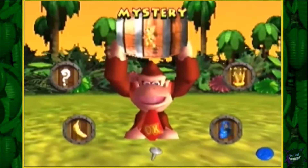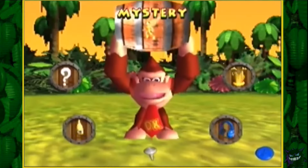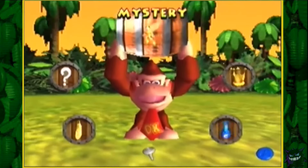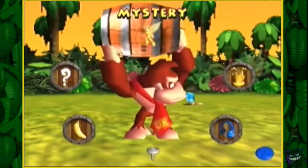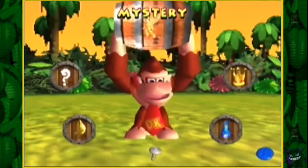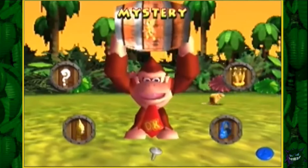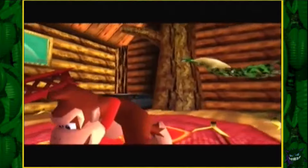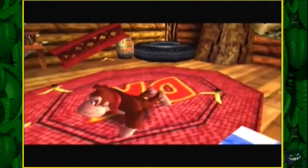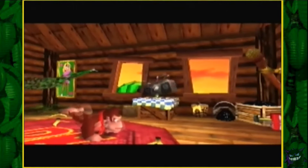Now we're back on the title screen waiting for the intro story fade out. It should fade out into the game because the intro cutscene is over. Typically you're looking for the beaver cutscene in the background — that's how you know it's about to fade out. The game doesn't expect you to enter the game like this, so you're stuck in minigame mode, which means you can't pause and you can't save.